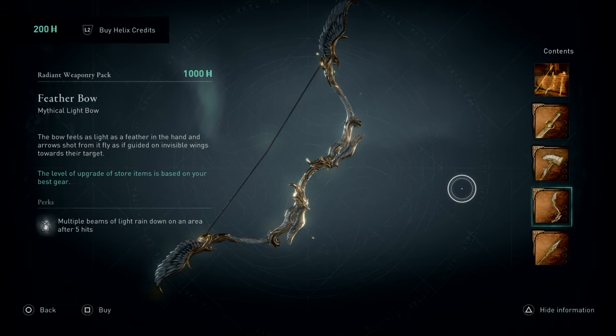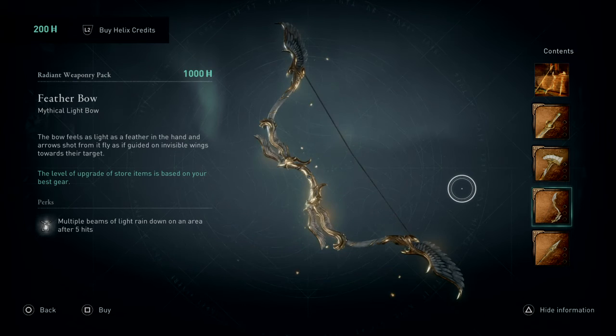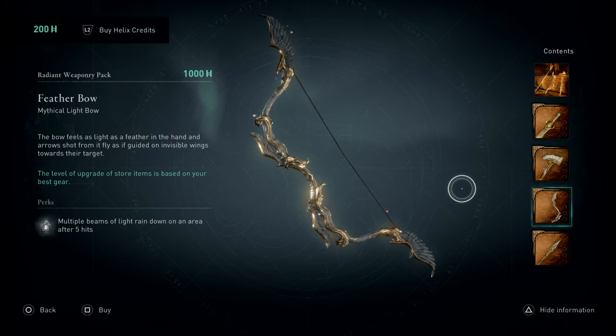Moving on to the bow, we have the Feather Bow. This bow feels as light as a feather in the hand, and arrows shot from it fly as if guided on invisible wings towards their target. Cheese, this bow looks absolutely amazing — this is like 10 out of 10. Multiple beams of light rain down on an area after five hits, which doesn't specifically say headshots or anything — that's pretty cool.